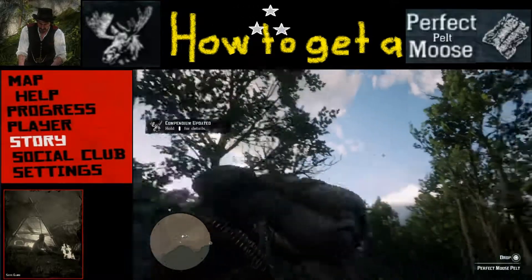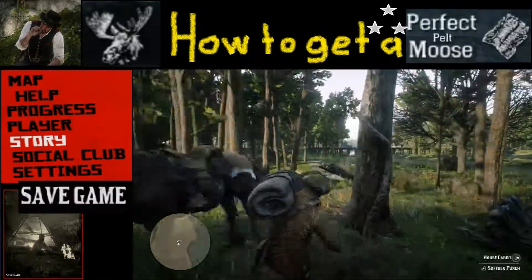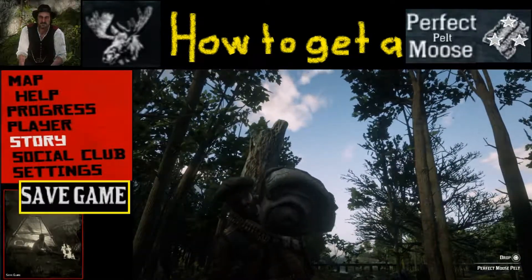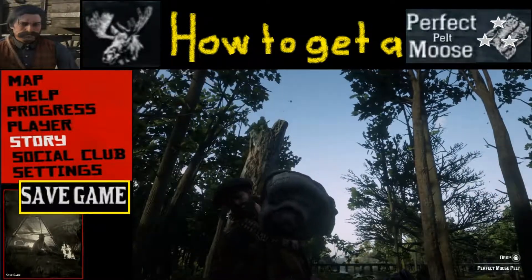Now because these perfect moose pelts are not exactly easy to get or find, I would highly recommend you save your game just in case something weird, random, or crazy happens. You never know — power could go out. That way you've got it saved.